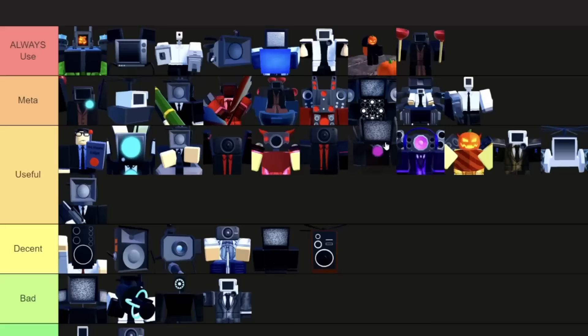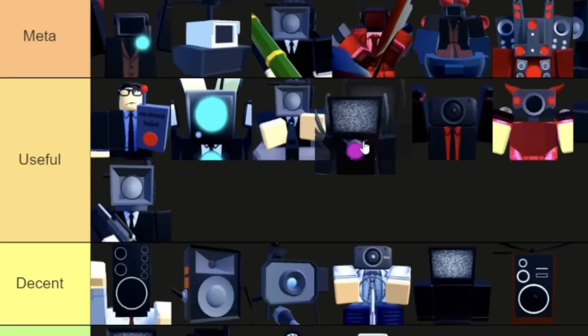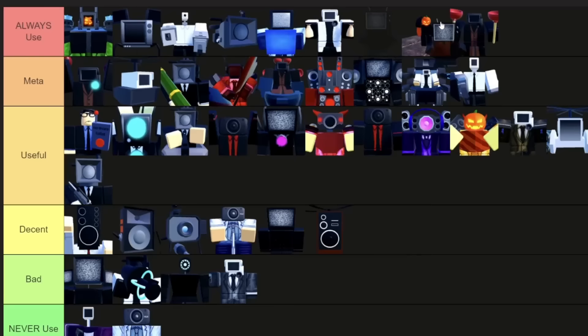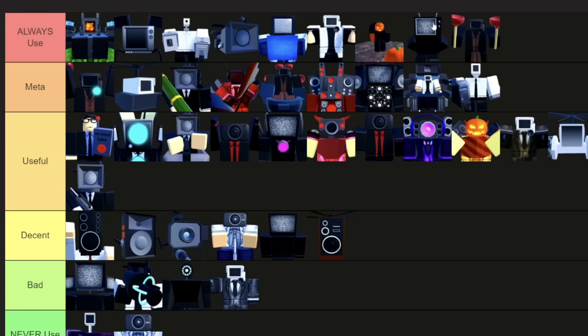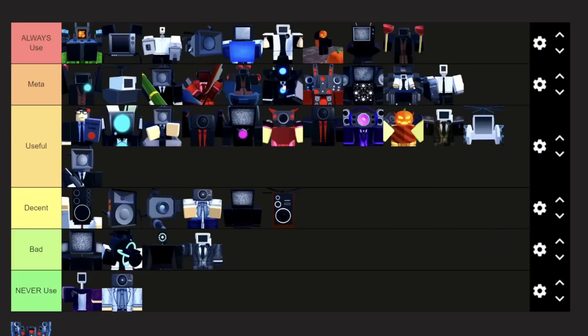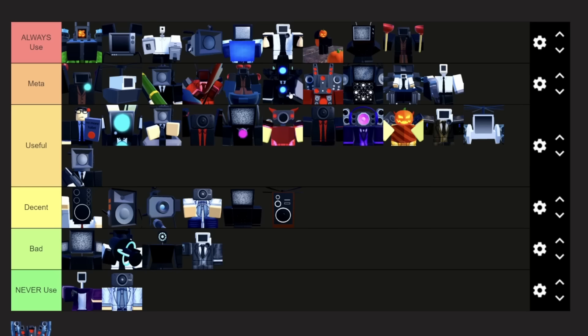TV Titan is going in number five in useful, because he's pretty good for AoE, but still pretty expensive and doesn't do nearly as much damage as the Titan Cinema Man. TV Woman is going below the farm units in always use, because she is not required, but she is a really, really good unit to have — she can literally slow things down with AoE. The Upgraded Titan Cameraman is going below the Glitch Cameraman, because Glitch Cameraman is more efficient to upgrade, but above the Speaker Man because he has more range and a chest fire thing that can slow things down and do AoE damage.